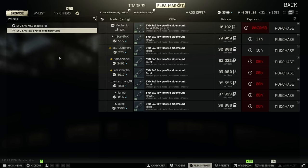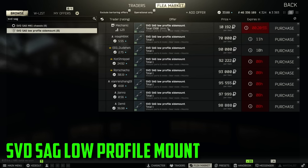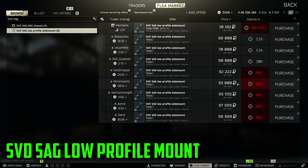Next up on our list is going to be the SVD SAG low profile side mount. This is kind of an older one — this thing has been worth a ton of money for a very long time because it is a very good mount for running optics on things like the AS Val. It's super low profile and doesn't take up a lot of your screen. Back in the day when the Val was just absolutely meta, these things were selling like hotcakes. Obviously these things are selling for around 70k, sometimes even going up to 100k. I actually run into these quite often in raids, so if you see one, make sure you pick it up.